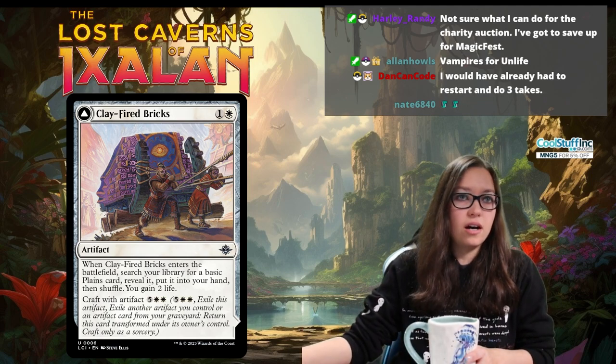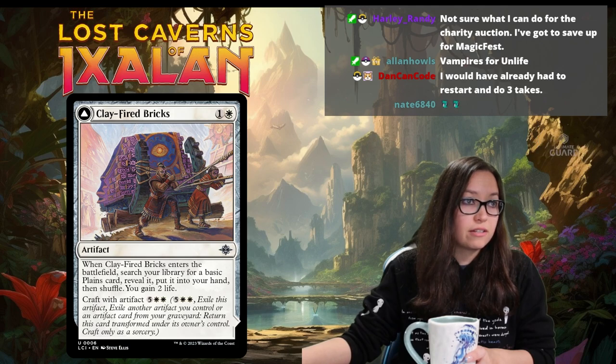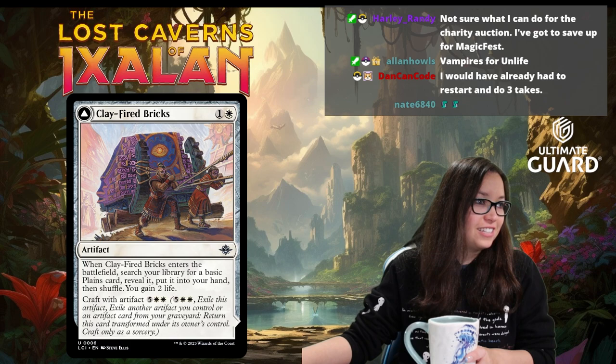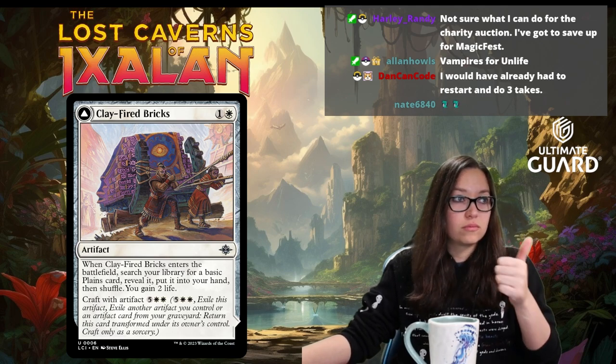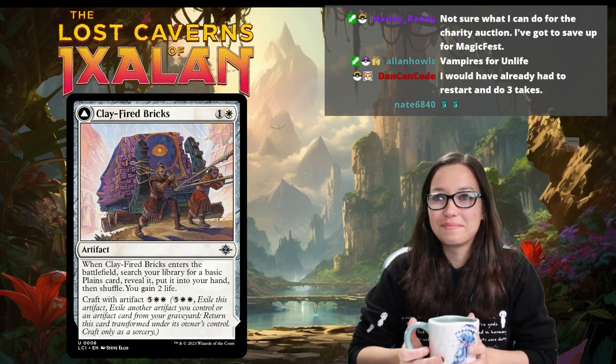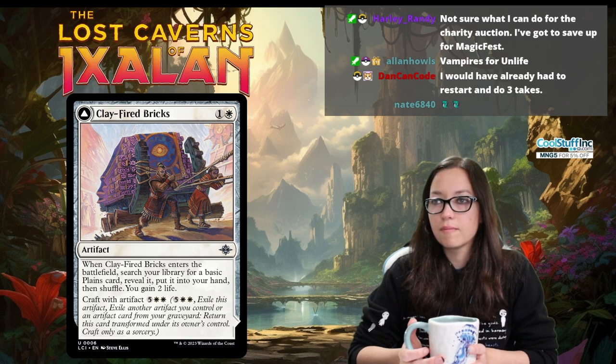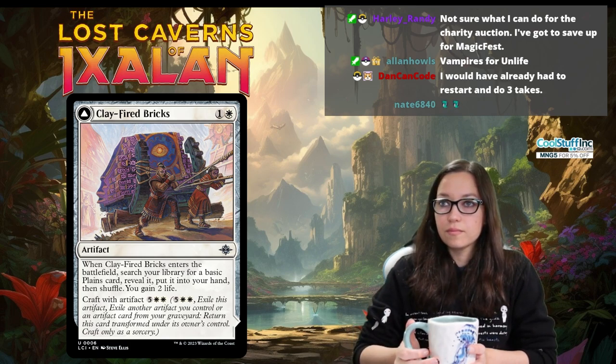Let's go ahead and kick it off with the start of our introduction. The reason we have this clay-fired bricks card up is we're talking about new mechanics coming to the Lost Caverns of Ixalan, and one of them you can see here is Craft. The way Craft works — it's always 'craft with something.' In this case, with an artifact: you exile the permanent that has the Craft ability, pay the mana cost associated with it, and also exile another artifact, either one in play or one in your graveyard.